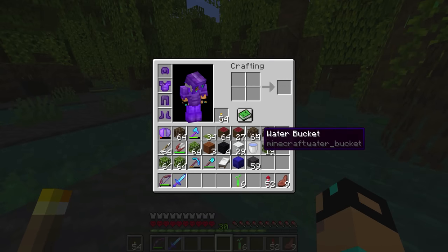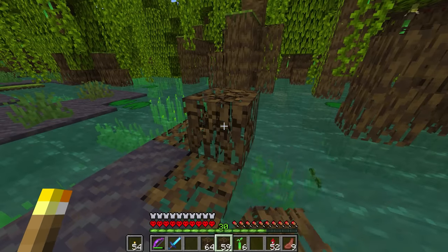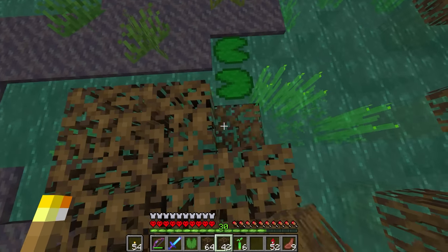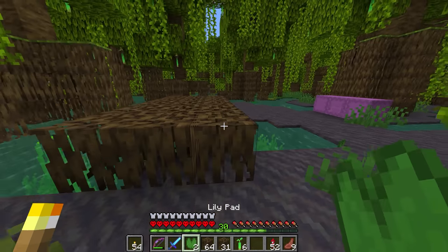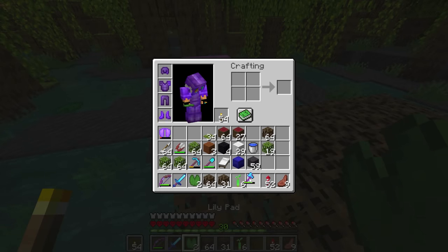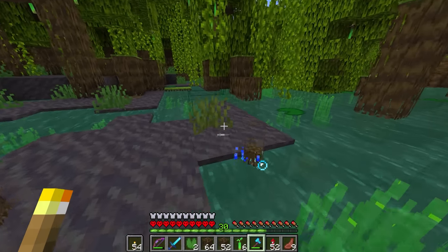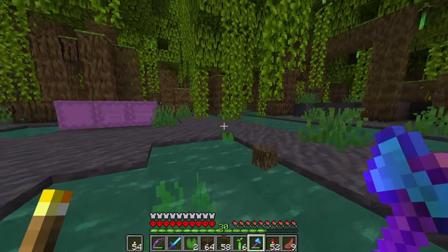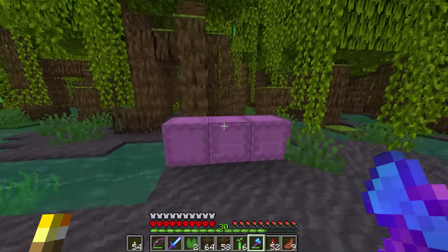I have no idea what to do here. I could build some sort of base out of these blocks as a foundation to build the house on, or I could go with a stilted kind of base — because, you know, we're in the swamp. I'll probably go for a stilted base, so I'm going to remove these. They're instantly waterlogged — that's sweet. I bet there's a lot of cool stuff people are going to figure out they can do with these things.